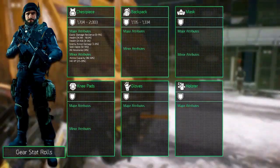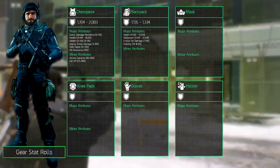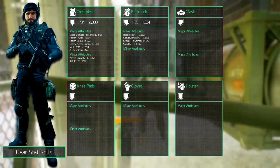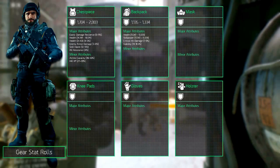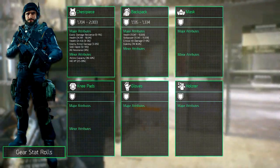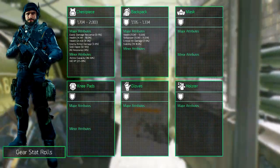It's able to hold one major attribute but can choose from multiple attributes once again. Health can roll between 11347 and 13339. Skill power is similar to health. Critical damage rolls between 7 and 9%, and weapon stability between 14 and 16.5%.